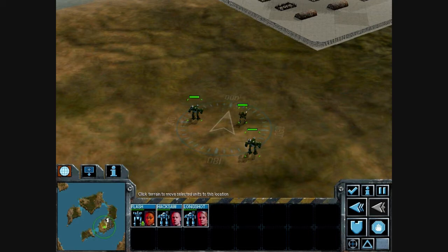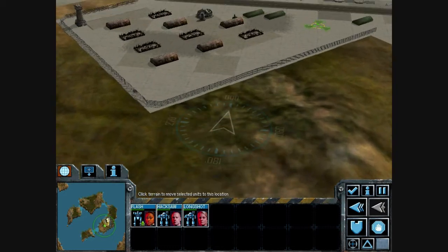Here we go, sir. Objective One is to investigate an abandoned airfield for bandits. The airfield is located at the number one on your tactical map at the lower left of the screen.